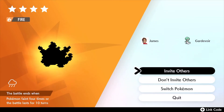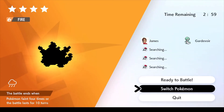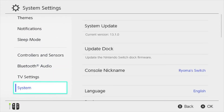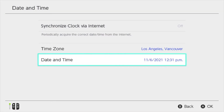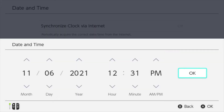If you're watching my video for the first time you might not know how to change the Pokémon, but you do it like this: click on 'Invite Others', then hit the home button. Go to System Settings, all the way down to System, then Date and Time, and change it to the next day. Be sure to turn off the automatic date setting so you can change the day manually.